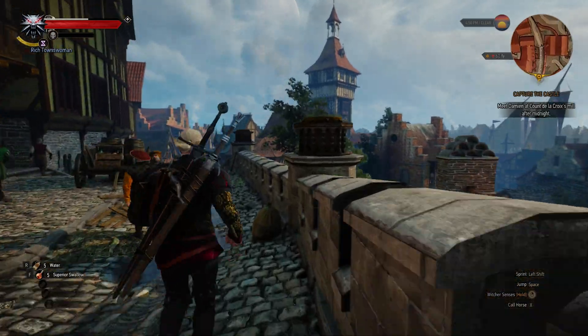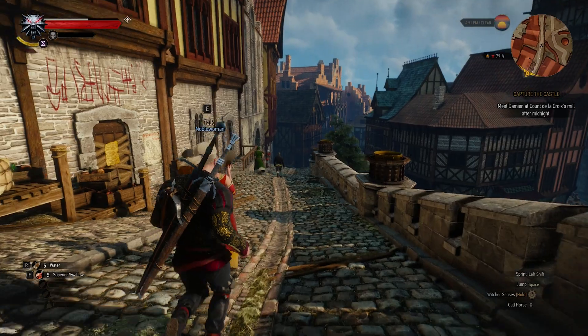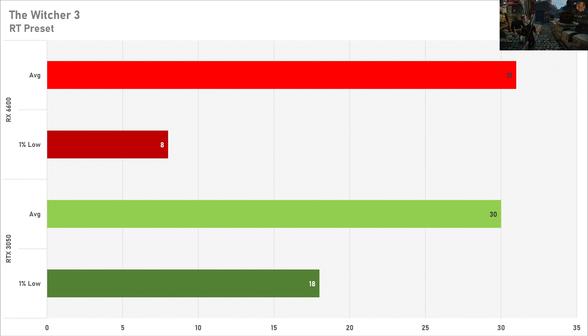The Witcher 3 is harder to run with ray tracing than Cyberpunk, which is kind of surprising — 30 frames per second on average isn't really playable and the 1% low was all over the place. Where the 1% low was particularly bad is with the AMD graphics card, which got just 8 frames per second — meaning the game is a bit of a stutter fest. The RX 6600 did get one more frame on average, but either way, do not enable ray tracing in this title.